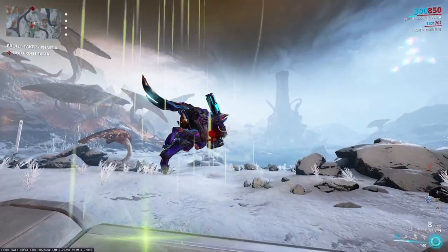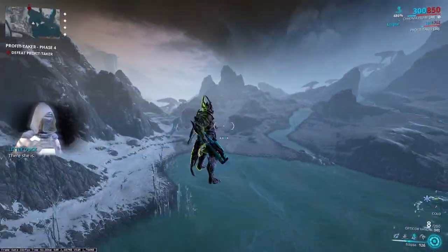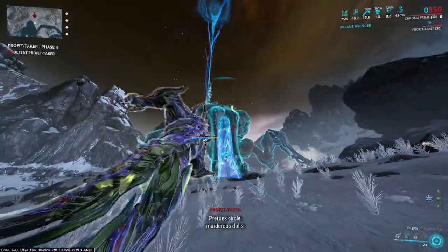For my helmet ability, I infused Eclipse, replacing Vax Armor. This gets me a stronger buff, faster. I fight Profit Taker from the beach to get good lighting conditions for Eclipse.